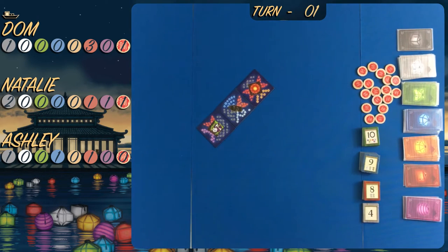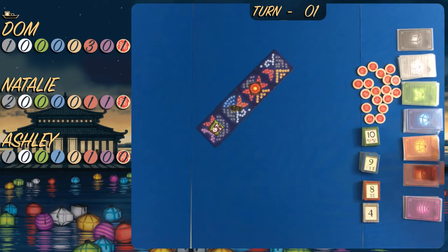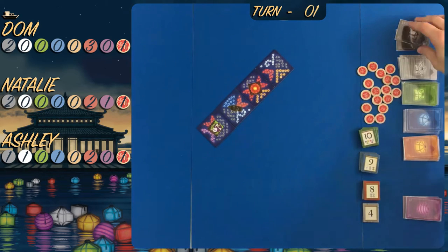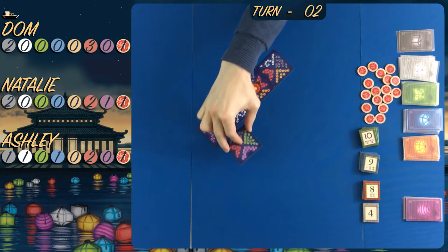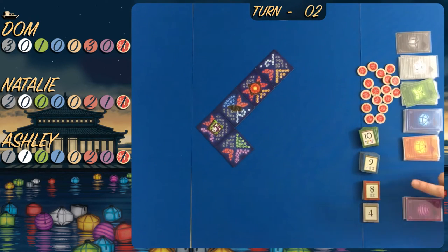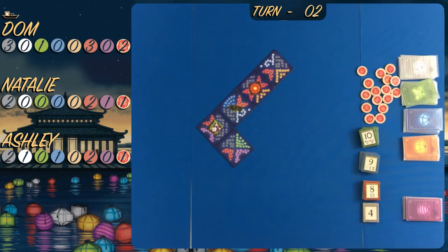Every time you connect lanterns together on the tiles and the colors match, you receive a favor token. You receive one favor token if there is a platform on the tile you placed, or the tile you place is connected to a tile that has a platform on it. Dom's about to play a tile which matches black onto the platform, and he will receive a bonus black as well as his green and a fortune.